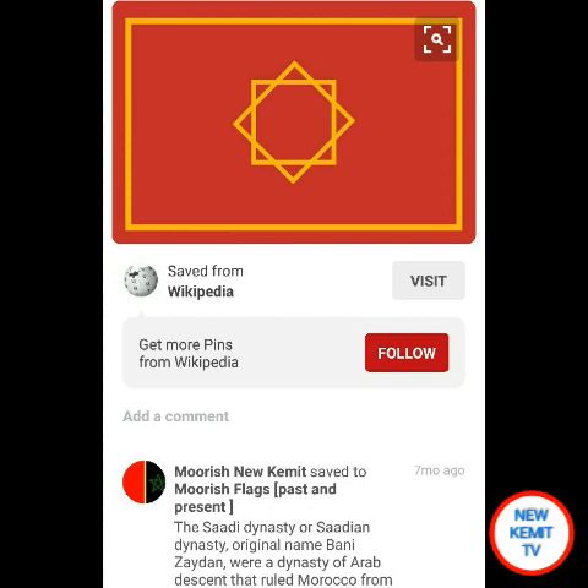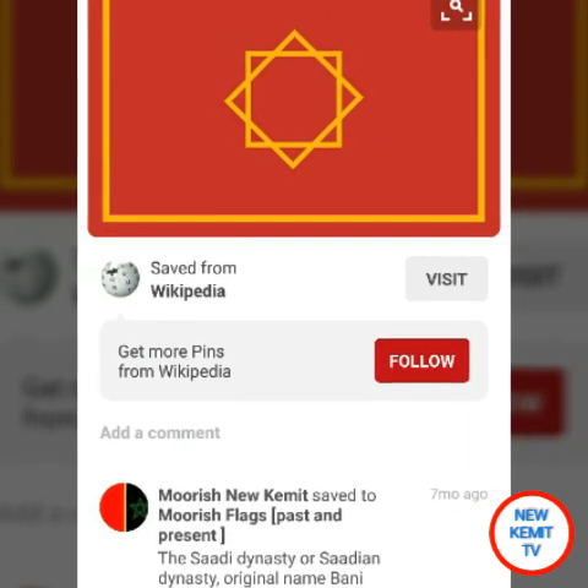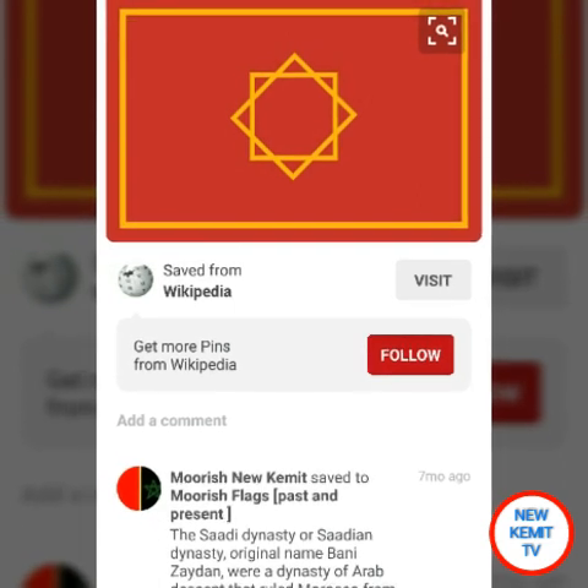This is the eight-pointed star used by the Saidi dynasty from 1554 to 1659. The flag is also a war flag used by the Maronite as well. This eight-pointed star represents the four corners of space and has also been used as the symbol for the sun.